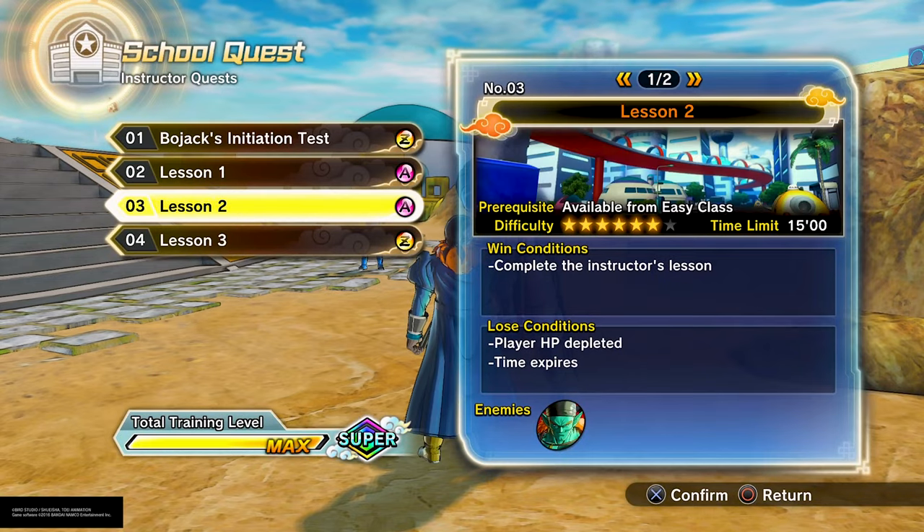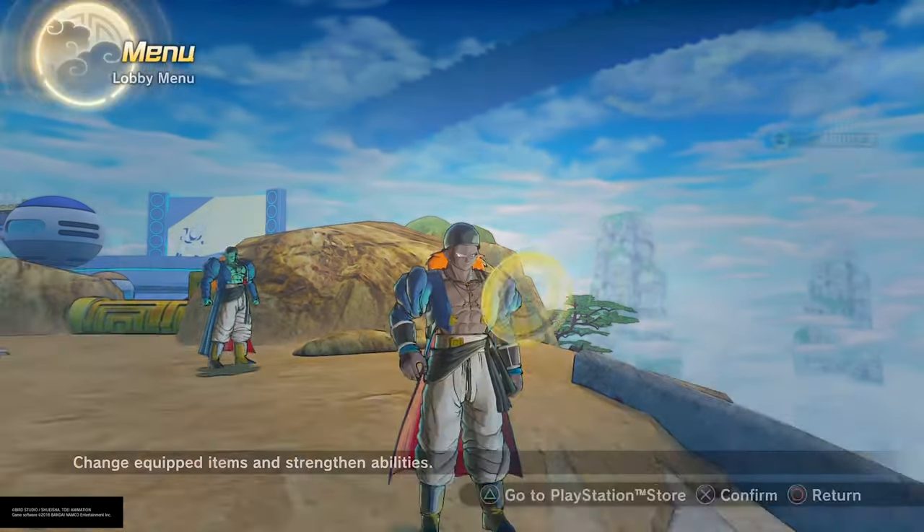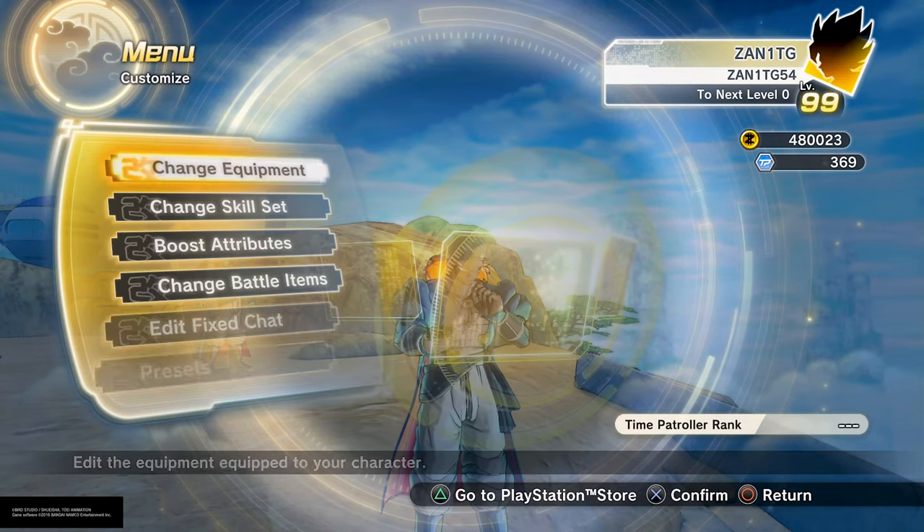The last thing you have to do - there's gonna be one last mission right before the final one where you have to basically get his clothes. At the end of the day you're gonna need some TP medals, so don't worry, I'm gonna tell you guys how to actually get those fast.